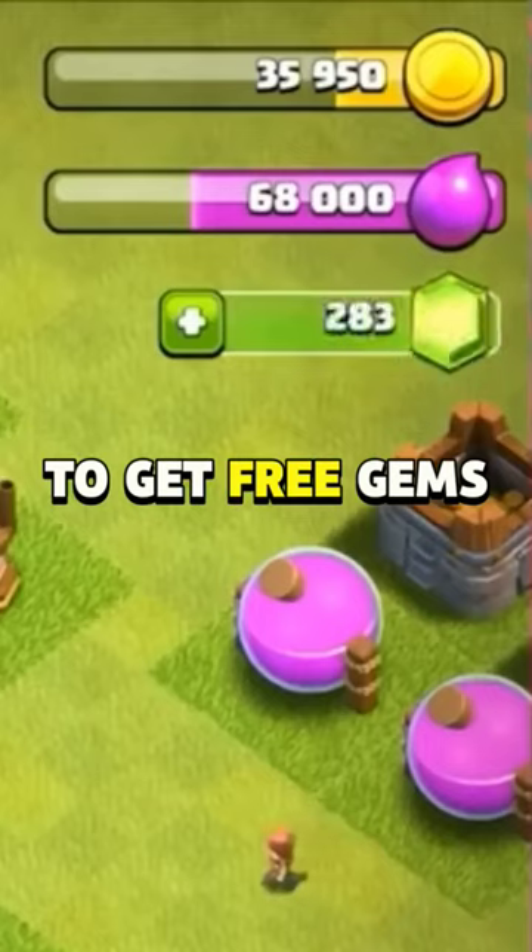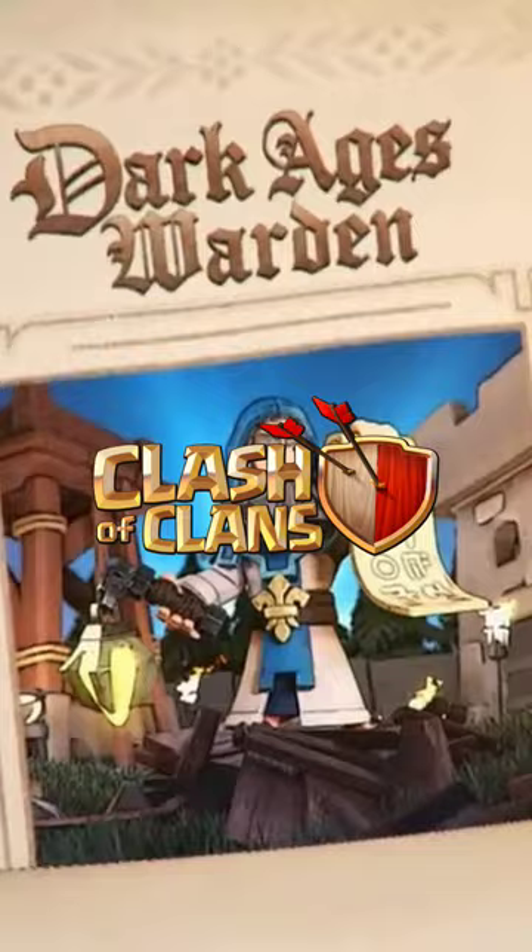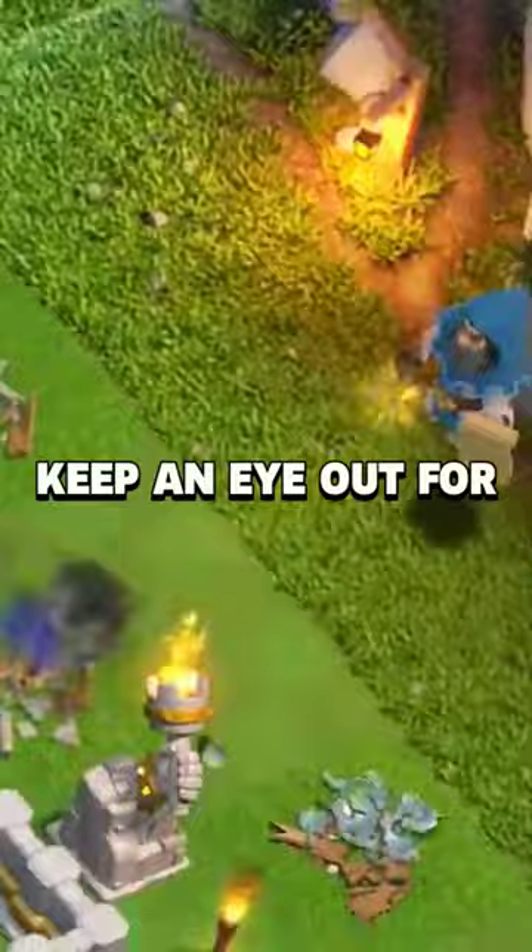Here are the top ways to get free gems in Clash of Clans. Number 5: Limited Time Events. Keep an eye out for limited time challenges or events that reward players with gems for completing certain tasks.